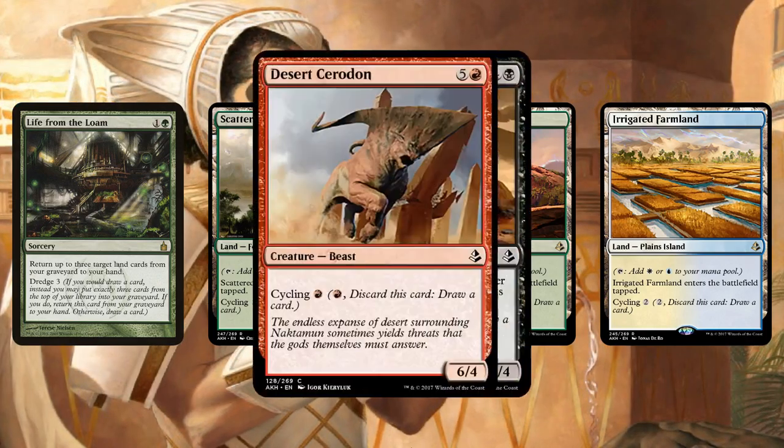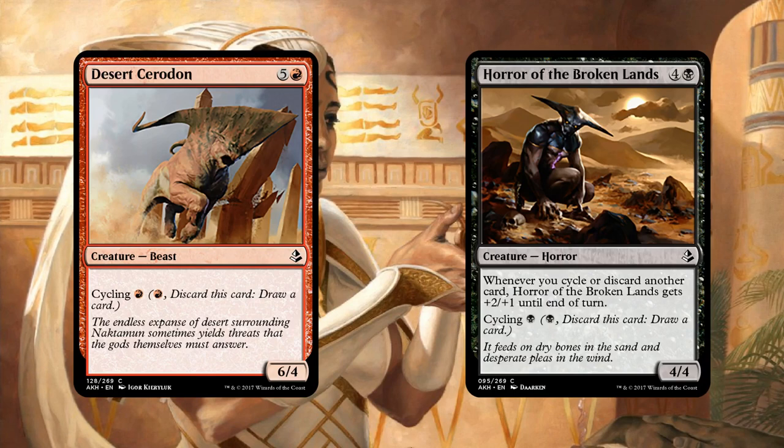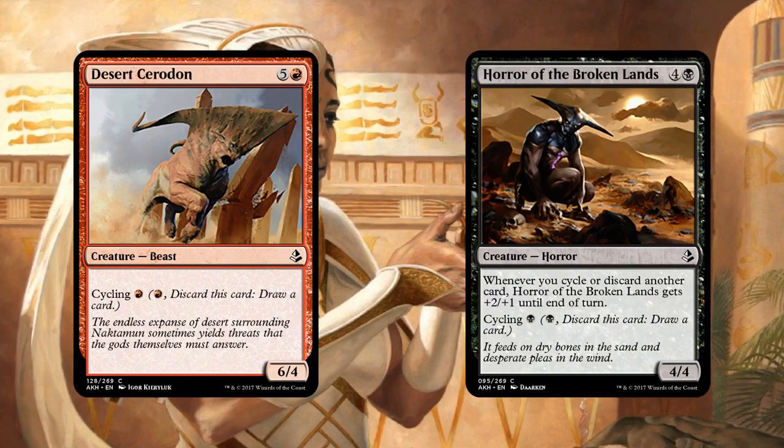Speaking of cycling, a couple more cycling cards — I want your take on Desert Cerodon and Horror of the Broken Lands. Are these just Living End cards? I'm pretty sure they're just Living End cards, and if you see them pop up elsewhere, color me surprised. I think these are just a shoo-in into Living End — aren't these just strict upgrades over some of the stuff they play? Not terribly exciting, but I do think you'll see these cards pop up in Living End.